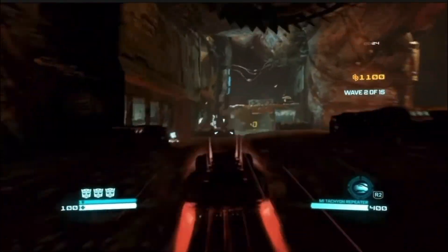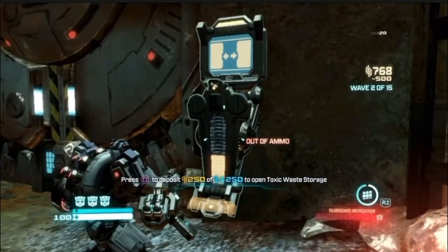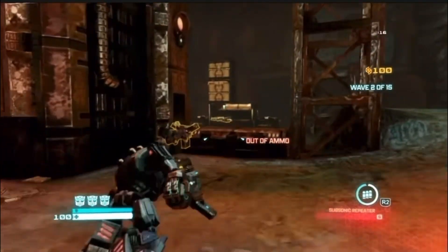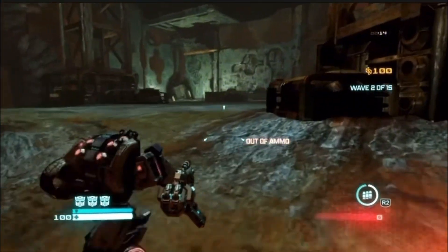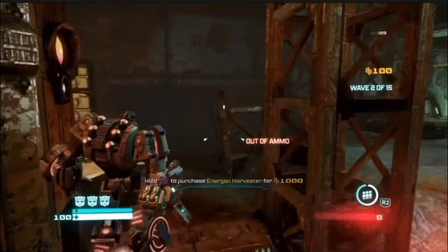You can solo the Ancients map pretty easily if you follow these tips. First of all, you got to pick Jazz because he has the ammo beacon. Then you want to open the Toxic Waste Storage room right here as quick as you possibly can. Go to that room as soon as you get the currency — I've got it open here by the start of wave three in this example.